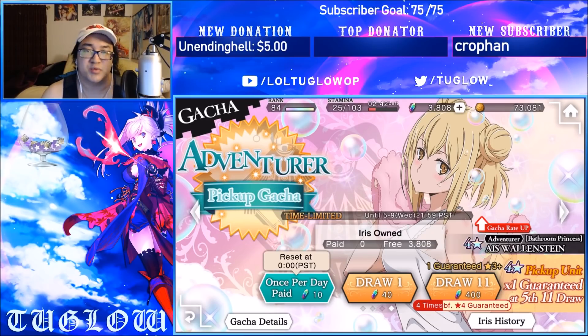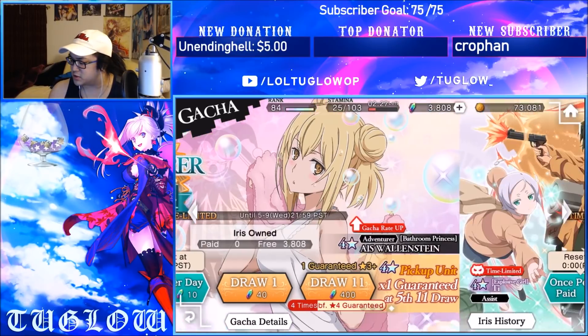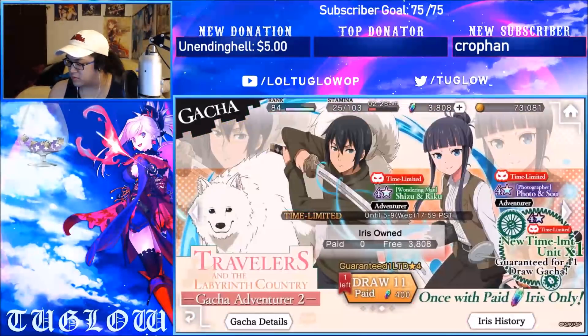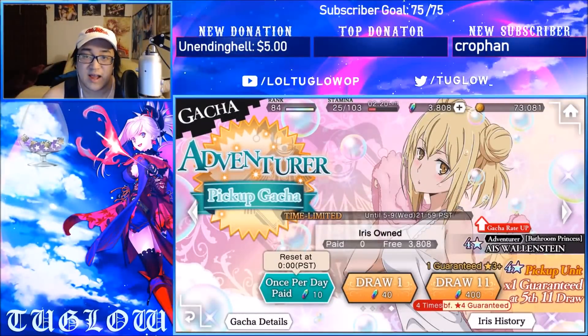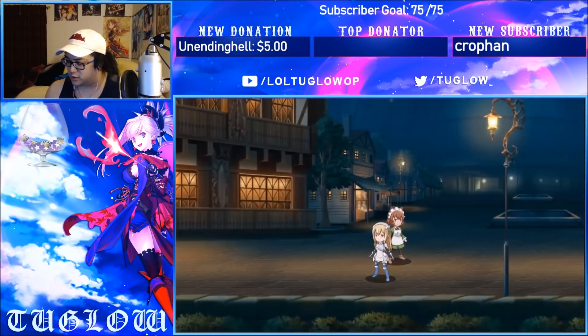Ladies and gentlemen of the YouTube lands, it's your boy Tuglo, and today we have the Bathroom Princess Aiz Wallenstein unit review. She is going to be available for the adventure pickup gacha, basically meaning she is on the rate up, similar to the Onsen Asfi that was literally just here and also similar to the Anya Fromel from a few banners ago.